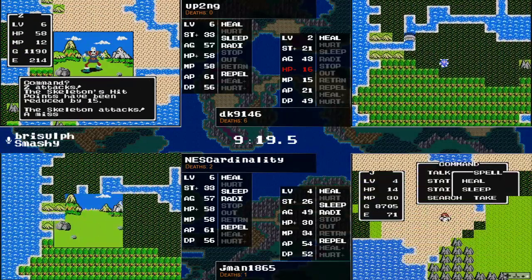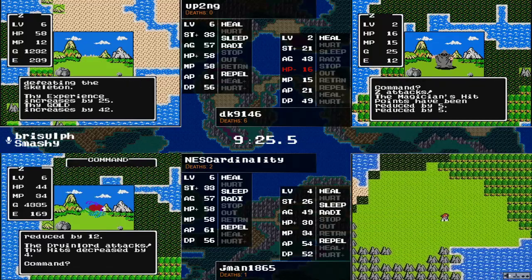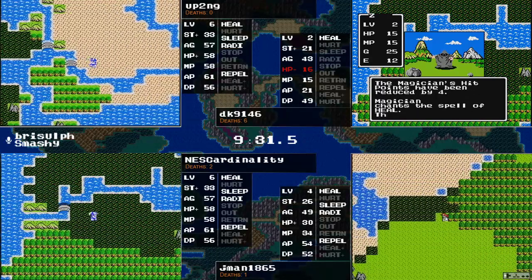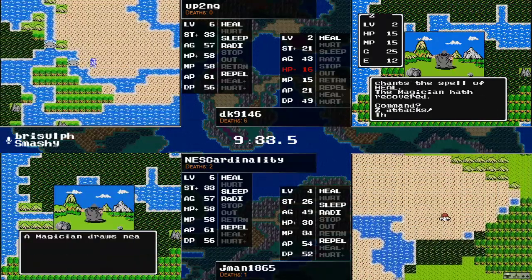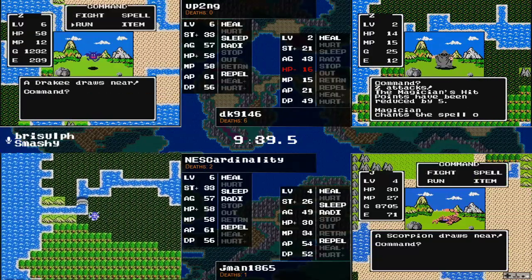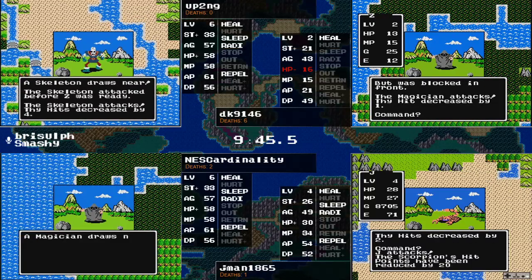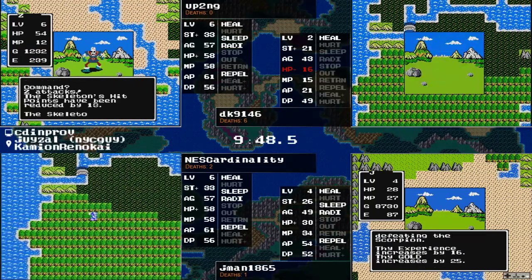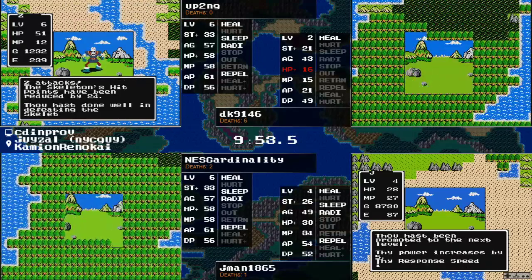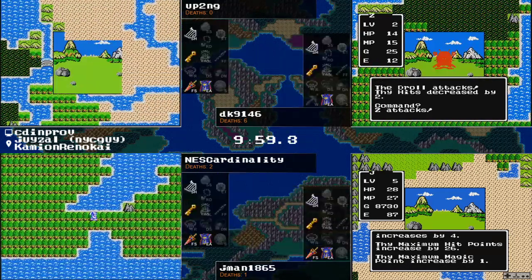Jman attempting to take down a Magi Wyvern — nope, decided to get out of there after putting it to sleep. NEScardinality has found some Druid Lords to go after, seems to be defense breaking and lands a kaisin no ichigeki to take one out. Those Druid Lords are available in the Mountain Cave as well. As we've seen, there are axe knights and stone men down there — probably not a place you want to hang out. DK's fortunes just get worse as magicians have Heal.